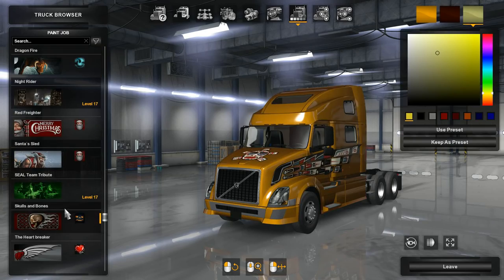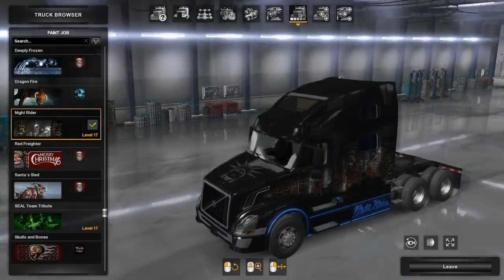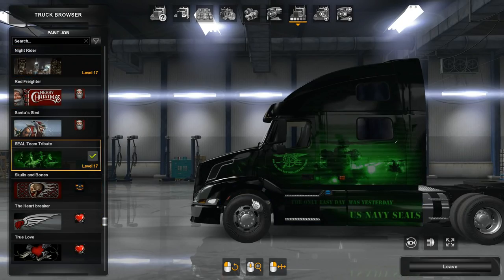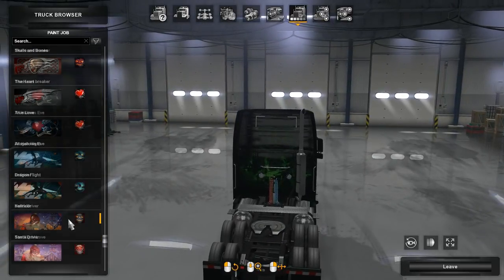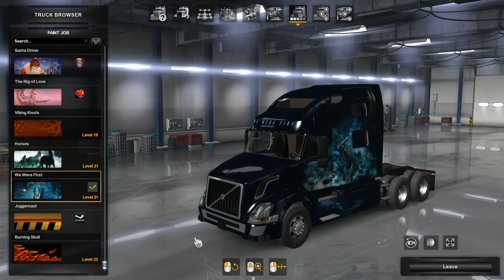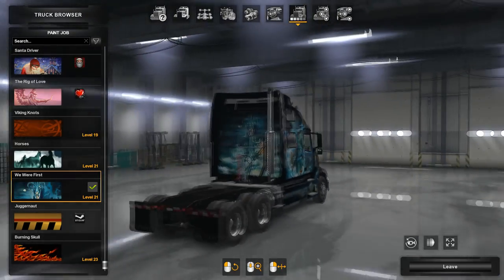Some of the exclusive paint options include the Thunderbird, the City Scene which I believe is New York City, the Knight Rider, the SEAL Team Tribute skin which looks fantastic, the Viking Knots, and the Horses — 'We Were Here First' which is the Vikings. That gives you an idea of the different skins on the truck.